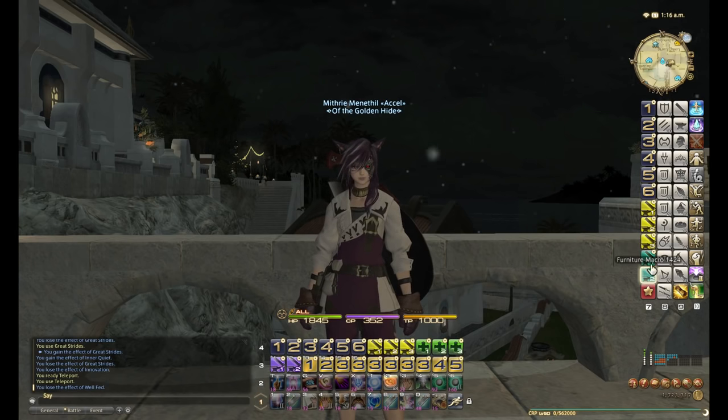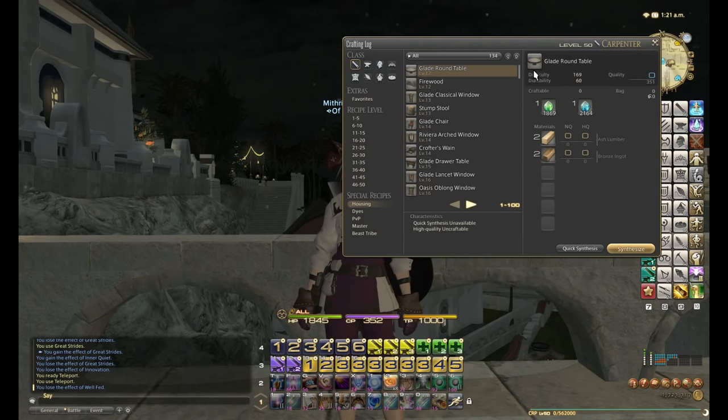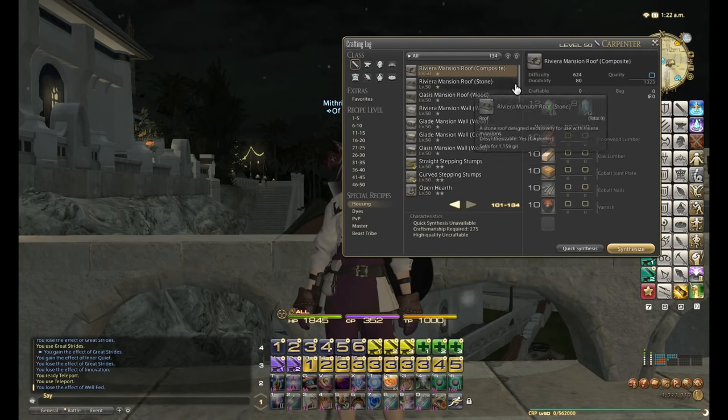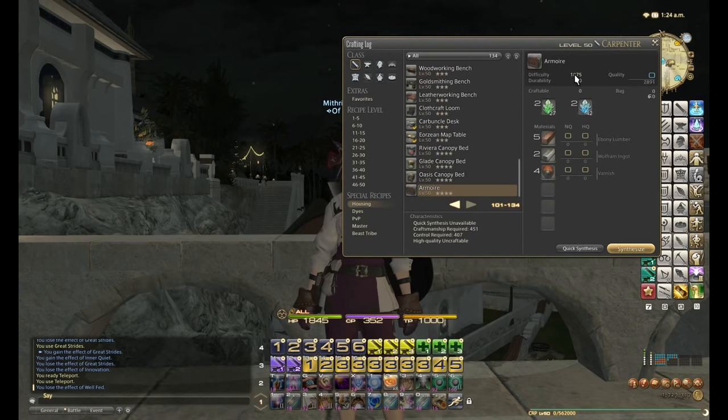I've also got my different furniture macros. I haven't got into the 4 star furnitures yet because they are something like 1,800 difficulty. If we look at housing as a carpenter and go to the very bottom of the list — you can see the 4 star item has 1,875 difficulty. So until I actually create something like an armoire at this level, I'm not 100% sure what the rotation will be, but I'm sure I'll work it out and that Piece by Piece will be incredibly useful for it.